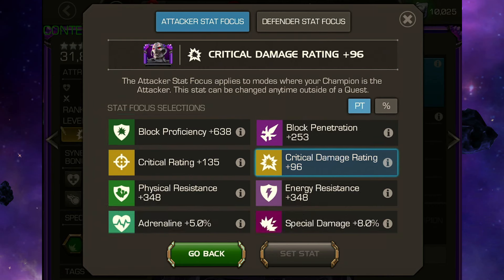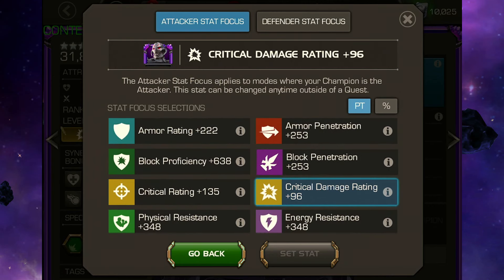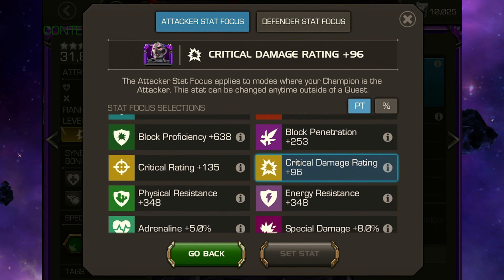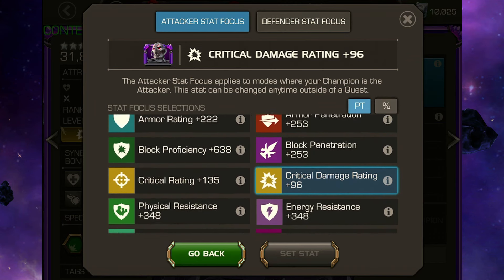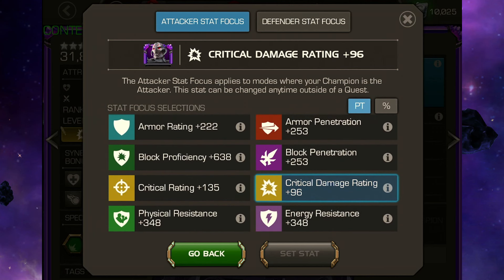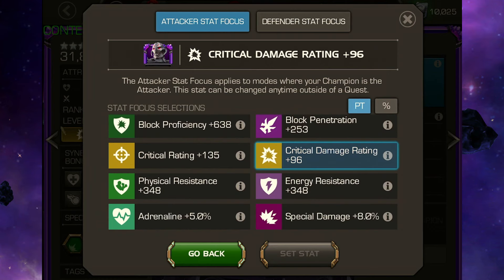Stat focus-wise, it's always a bit of a difficult one as to what's the best one to choose. Would you choose armor rating? Would you kind of use critical damage rating? Would you have this on defense? Probably not. Would you have physical resistance? At the end of the day, I just went for critical damage rating. Could have done something else like just special damage. It's down to the eye of the beholder as to what you choose.